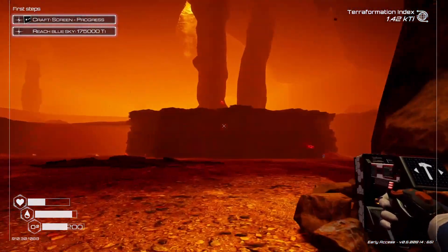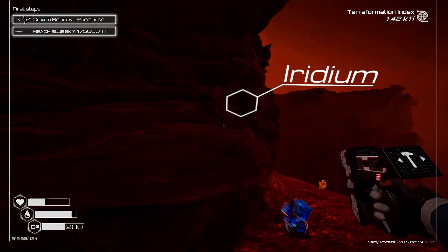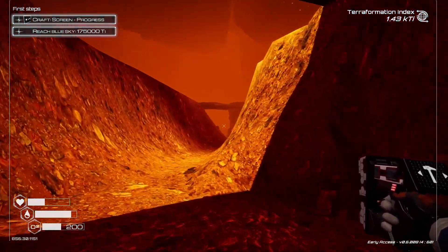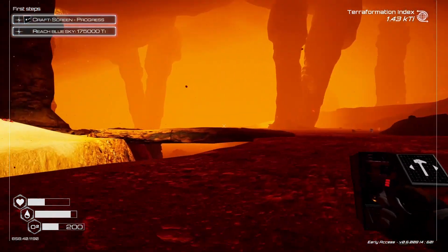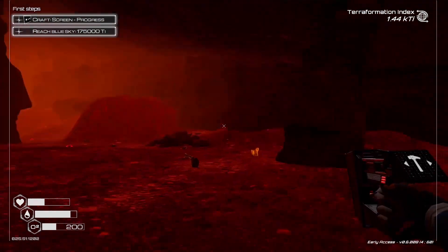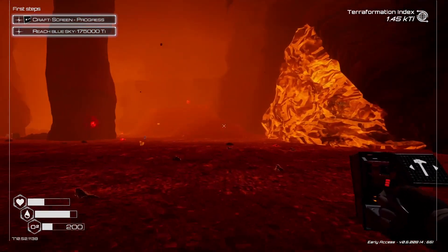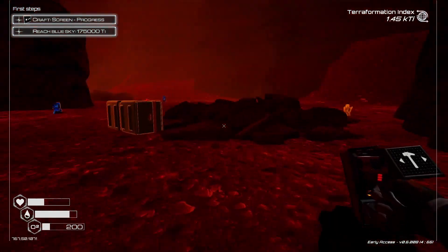Hey, you know what they say — trust your instincts. What else do my instincts tell me? Wait, am I lost? How do I get up? I might be lost. I can't even tell which way is the way out. I don't think it's this way because I don't remember seeing this on the way in. Oh, I think I took a wrong turn. So I'm going to die in here.